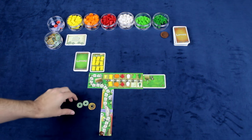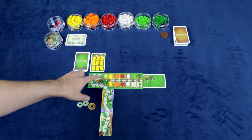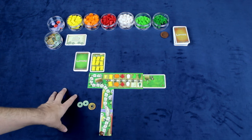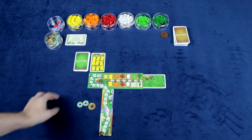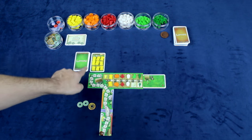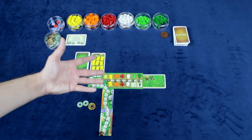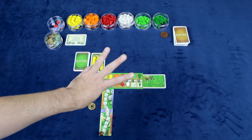Taking a look at At the Gates of Loyang - we've already done the setup, including selecting our initial vegetable to sow in our home field. There's no real advantage to selecting which of these three you plant; it's really more a personal taste. The game is played over a series of nine rounds, tracked using this home field here. A round consists of three phases.